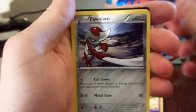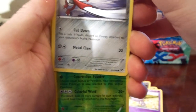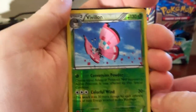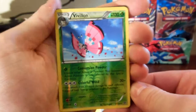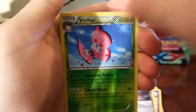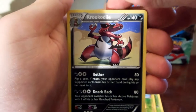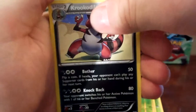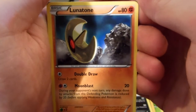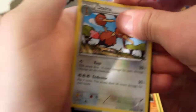Spoink. Pawniard — I don't know how to say that. Reverse Vivillon, that's sweet. Man, that light is bright. Croconaw — I don't know how to say that either, and that light is really bright, I'll fix it after. This will probably be a couple parts. Lunatone, and Solrock right after, cool. Dodrio. That's pack number one.